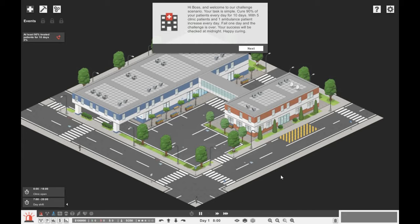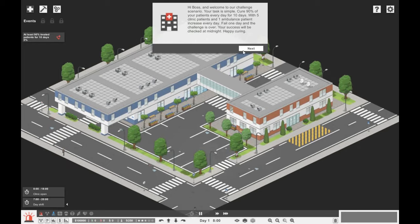So this is challenge number one. Hi boss, and welcome to our challenge scenario. Your task is simple: cure 90% of your patients every day for 10 days, with five clinic patients and one ambulance patient increase every day. Fail one day and the challenge is over. Your success will be checked at midnight. Happy curing.